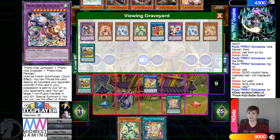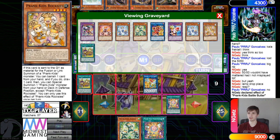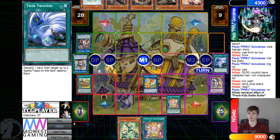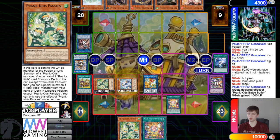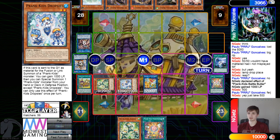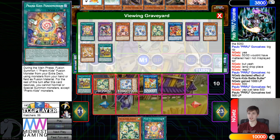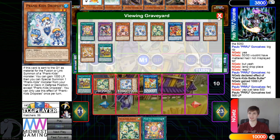Go ahead and summon out Wind and Water. It is a little bit weird that last turn they didn't set up Meow, because they definitely had a chance to do it.